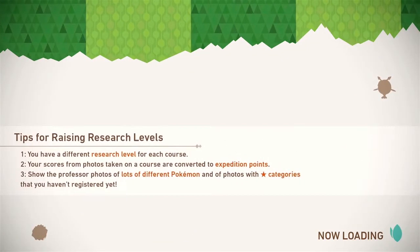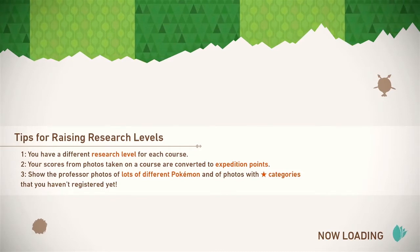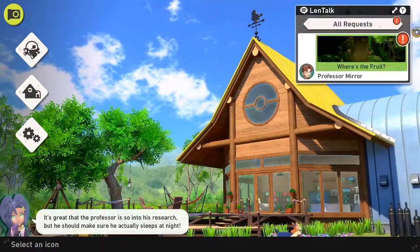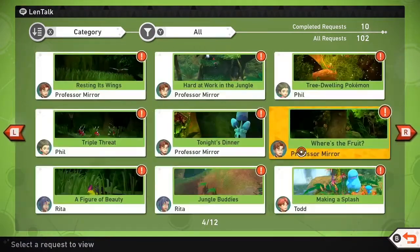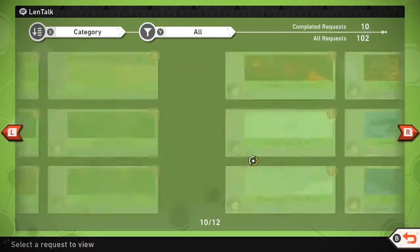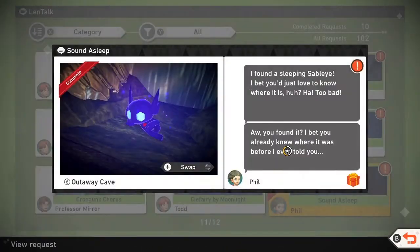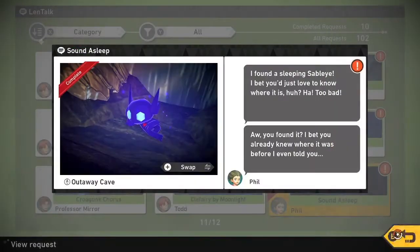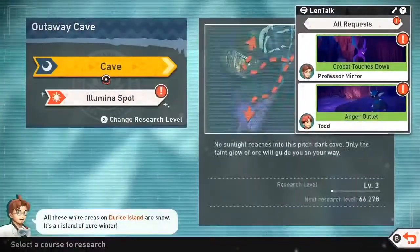I think we have a few requests we need to claim. We'll claim those and then do the Illumina thing, just so I can build up some more excitement. Requests — we have some new ones we haven't even looked at. Anything on these pages? Claim most of these. I know the Sableye at least is a new one — Sound Asleep. That's an adorable little Sableye pose — looks like glasses. Let's go to research, head to the Illumina Spot. So excited.